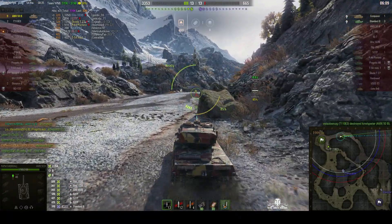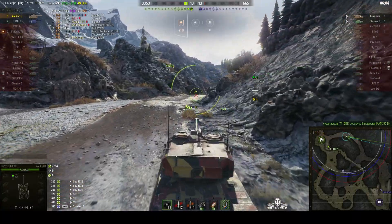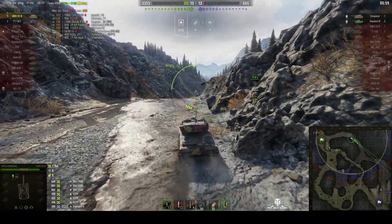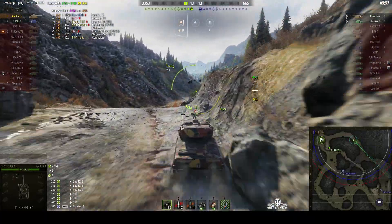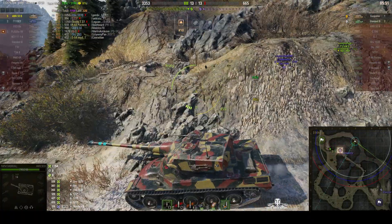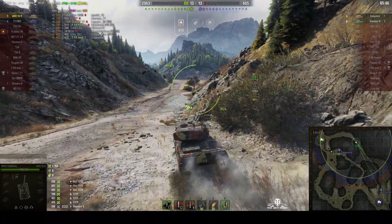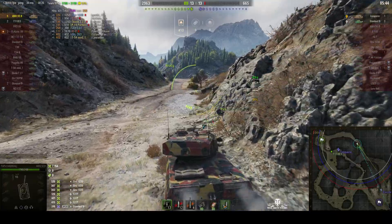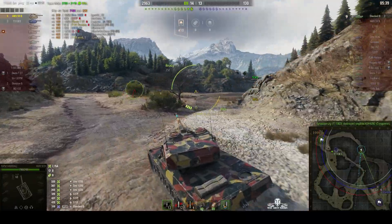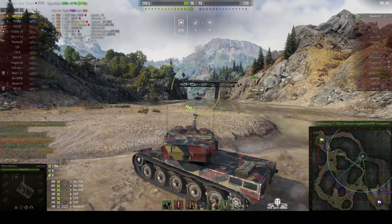This is getting interesting. If the Standard B is coming up this way, he might meet Filiperino coming in the opposite direction — and he won't be too happy about it because Filiperino has got a lot more health. The Conqueror has managed to make it and the T110E3 has come down from his perch. But E3 managed to kill the Conqueror!